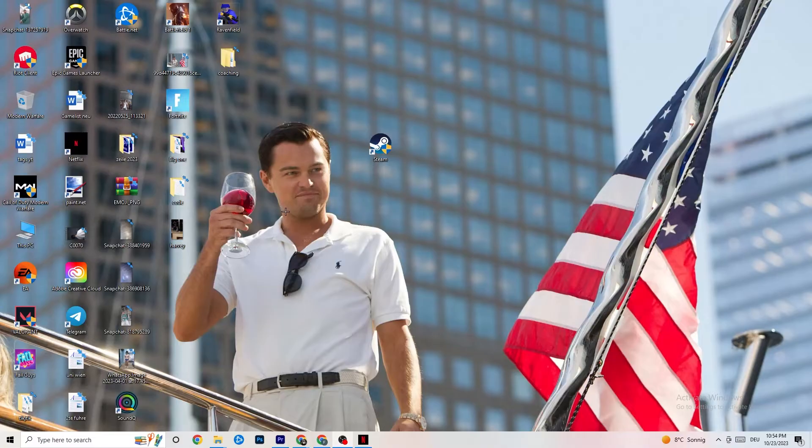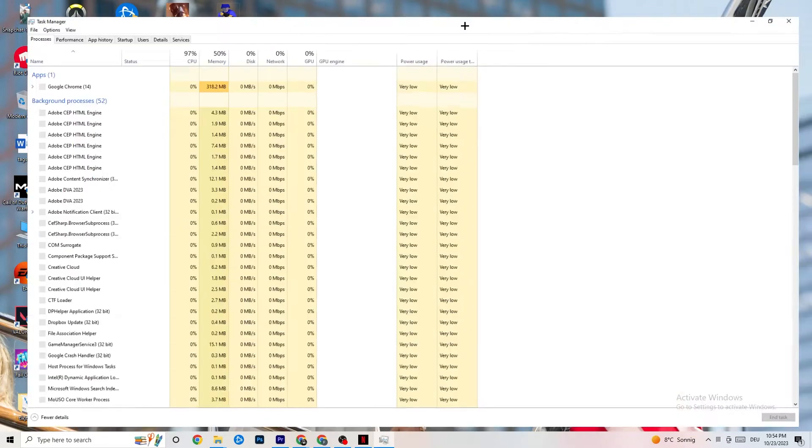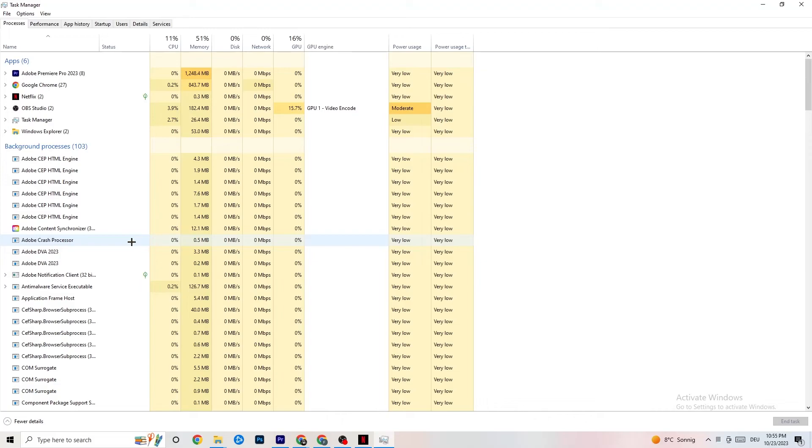Right-click your taskbar and click Task Manager. Navigate to the Processes tab and end every task that is currently consuming too much CPU or GPU usage. It could be a background process or an app — if it's not related to Windows itself, right-click it and click 'End Task'. Once you've reduced your CPU and GPU usage, you're good.